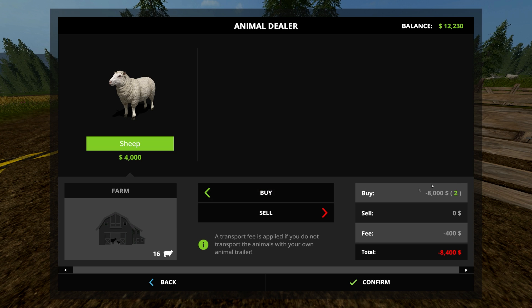The disadvantage of this convenient method is that you will pay $200 per animal that you buy or sell. It's not a huge deal when you're doing small quantities, but if you're trying to sell 40 or 50 pigs, you're going to be paying around ten thousand dollars just to use this method.